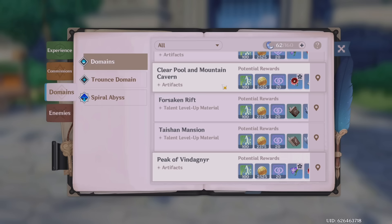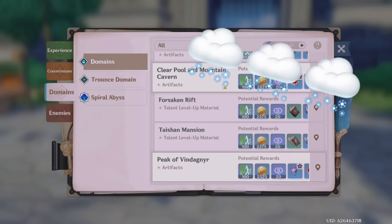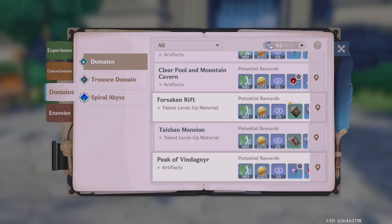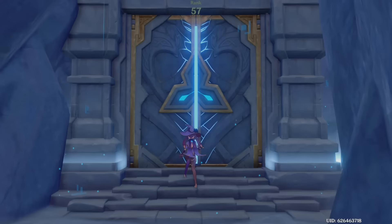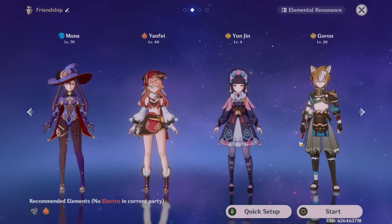Today I need to farm talent materials at Forsaken Rift. If you saw my domain tier list video, you know I absolutely hate this domain because of the cryo and the icicles, but I'm going to farm it using my 3 condensed resin. The reason I use condensed resin instead of normal resin is that it gives better rewards and you don't have to run the domain as many times. I plan to quickly run through it 3 times and then use remaining resin for other stuff.